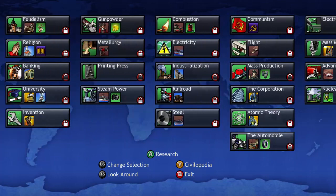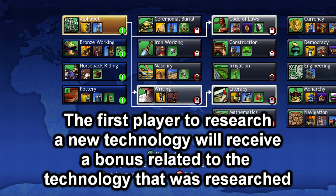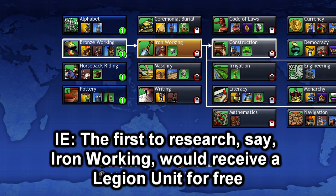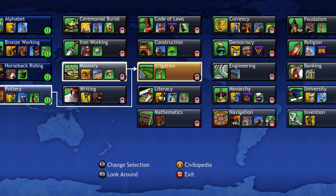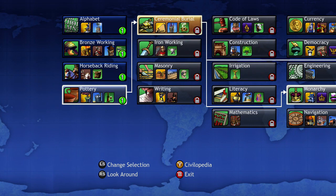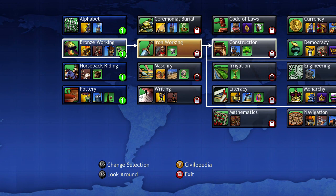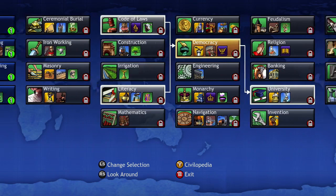It depends on what your goal is in the game. One key thing to note is that if you are the first to research something, you will gain a bonus based on that research. If you are the first to research ironworking, you will be granted a legion unit. If you are the first to research masonry, you will get walls built around your capital city for free. And if you are the first to develop mathematics, you will be given a catapult for free. You always want to try to be the first one to research a technology so that you can get that added bonus.